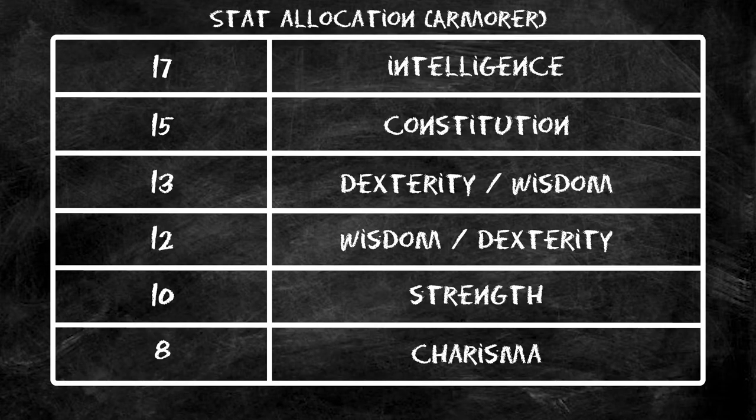Let's get started with our stats. We're going to give our highest stat to Intelligence, which fuels all of our spells, helps our spell saving throw DC, and lets us prepare more spells. Last time we took Dexterity as our second highest stat; this time we're going to take Constitution, since we're going to be on the front line and we are slightly squishy as a d8 hit die class.